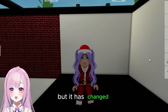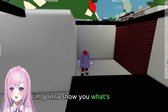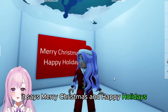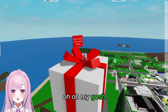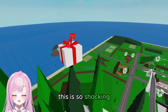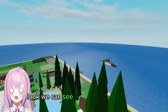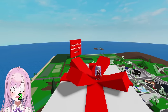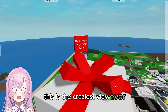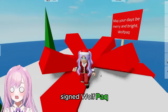Everything has changed — even the fountain and the padding — because it's Christmas. There's a huge secret here: it says 'Merry Christmas and Happy Holidays,' but check this out, we can go inside. Oh my gosh, I'm on top of the mountains! We can see the different islands — one, two, and there's one more ocean over there. 'May your days be merry and bright, signed Wolf Pack.'